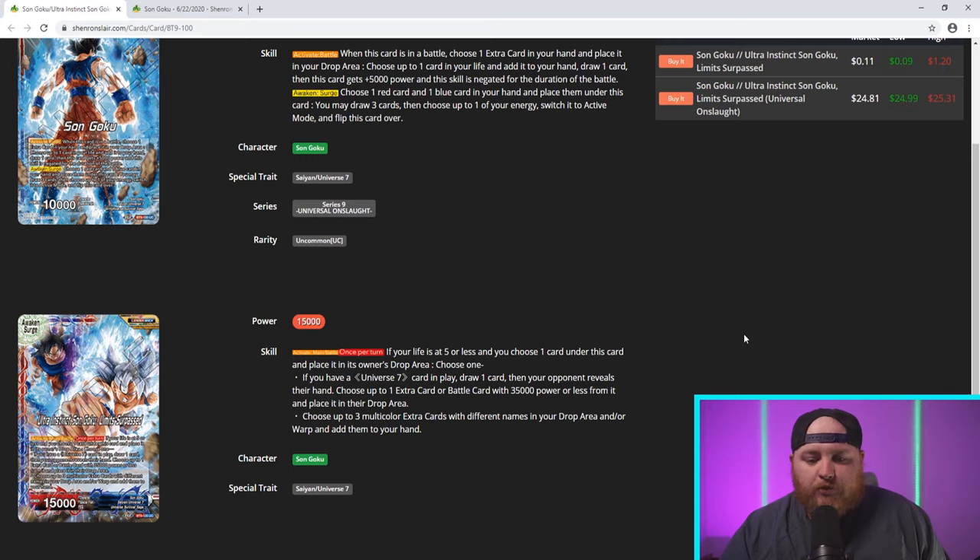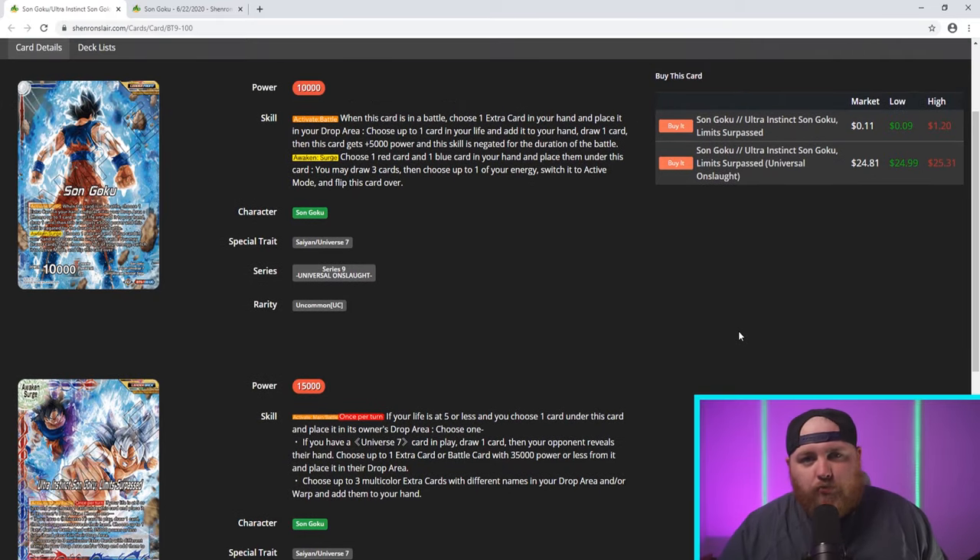On his back side: if your life is at five or less, choose one card underneath this card and place it in the drop area. If you have a Universe 7 card in play, draw one card. Your opponent reveals their hand; choose up to one extra card or battle card of 35k power or less from it and place it in their drop area. Everyone is somewhat aware of what Invoker does, but he just has a lot of really solid effects. His front-side ability to get out of pressure and draw cards at the same time is really nice.